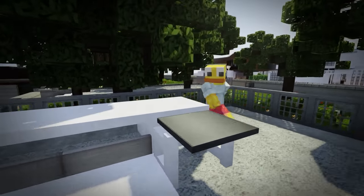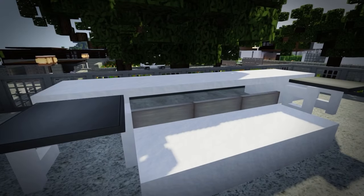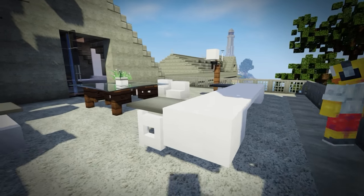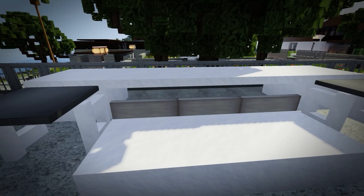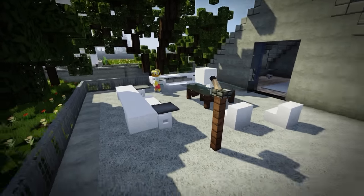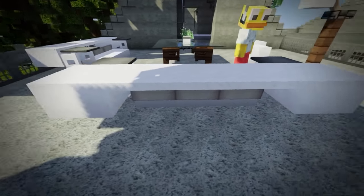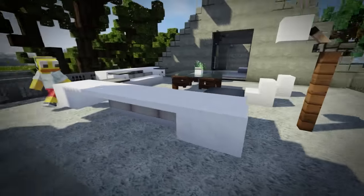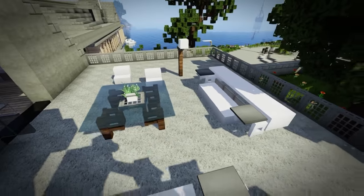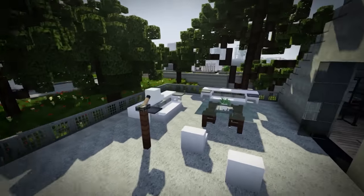Now these couches — is this doable? It's actually not too heavily edited compared to some other stuff. All we have here is floating snow with pressure plates on top of fences. If you put gray carpet on top of these little fences and maybe just carpet and string on the back, you can pretty much replicate the same design. That looks really nice!